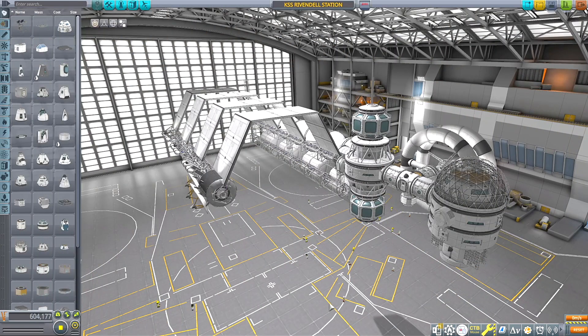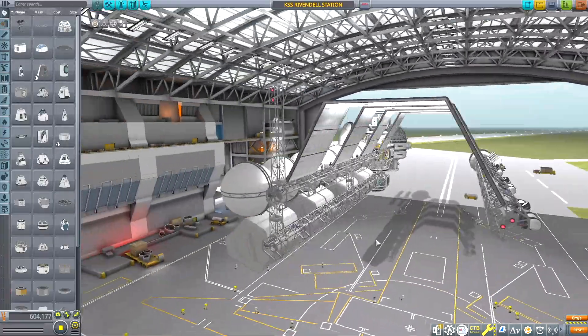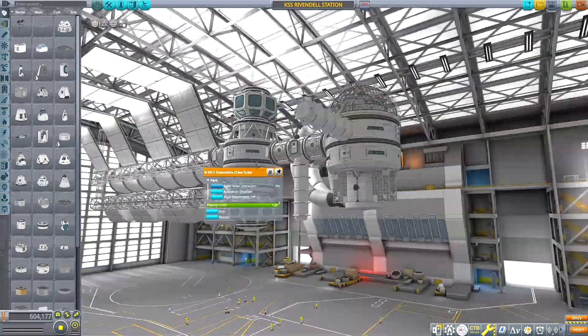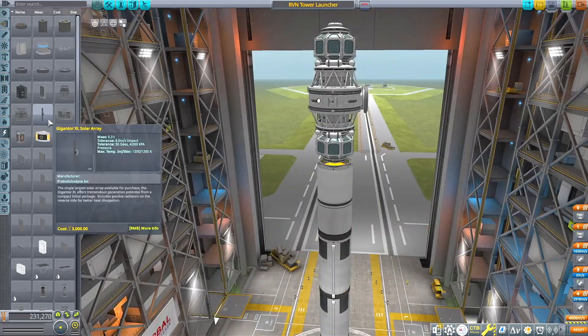Yo, it's Bogue. Welcome back to the Beyond the Wormhole series in Kerbal Space Program. Today we're taking this orbital space station shipyard that I built using the Stock Alike Station Parts Expansion Redux mod into orbit.